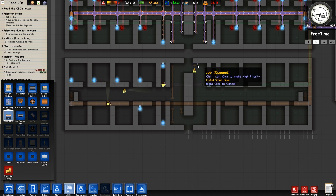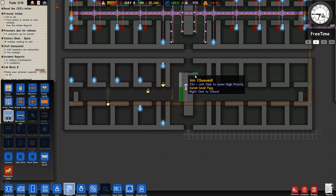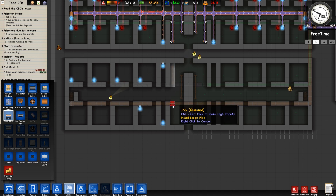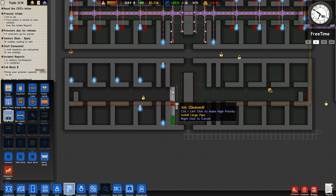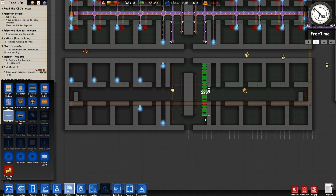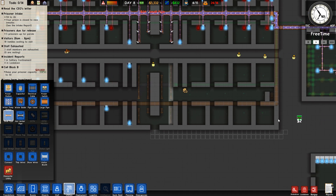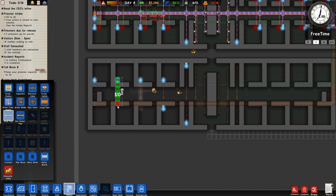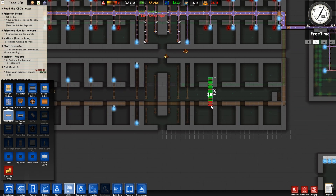I've still gone and screwed it up - why is it deleting the entire row? I only need to go to there. It deletes the entire row every time. Well, I guess you do need to go all the way because you have to actually connect to the pipe. So we'll go ahead and do that. You guys have toilets at the back, so they need connecting up. And then you've got toilets on both sides.